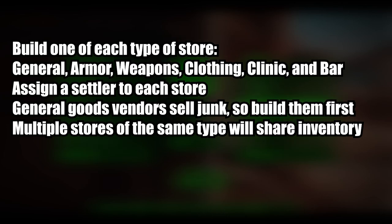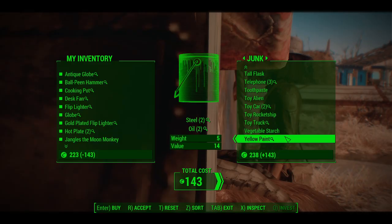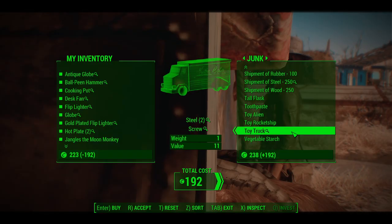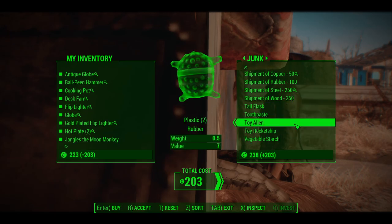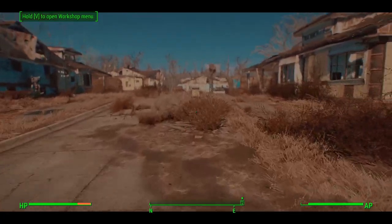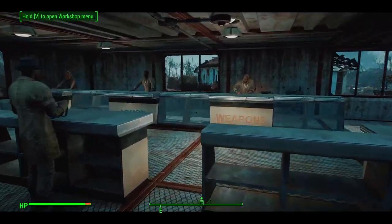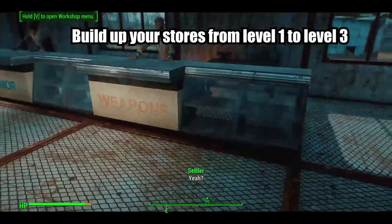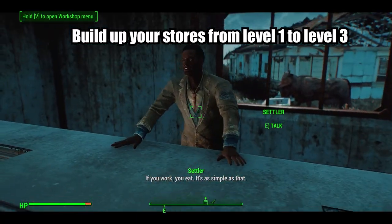You shouldn't build multiple shops of the same type because all of their inventories are connected. Even if you build a general store in Sanctuary and in Red Rocket, you won't be able to buy or sell any more things because their inventories will be connected with each other. It's best to just build one of each type of store — start with level 1 stores, then move to level 2, and when you reach level 20, build level 3 stores.